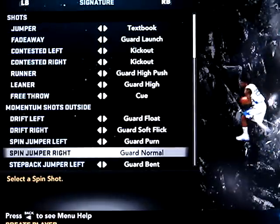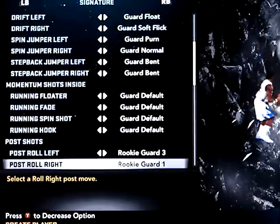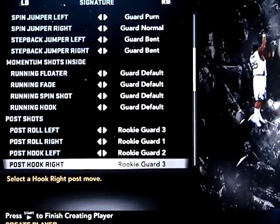Guard pern, guard normal, guard bent, red bent, guard default for all of these. Rookie guard 3, rookie guard 1, rookie guard 2, rookie guard 3.